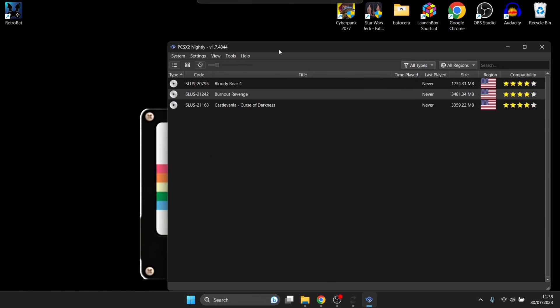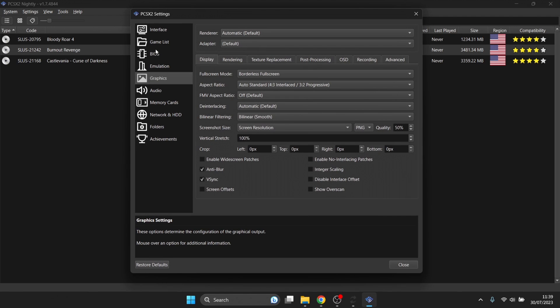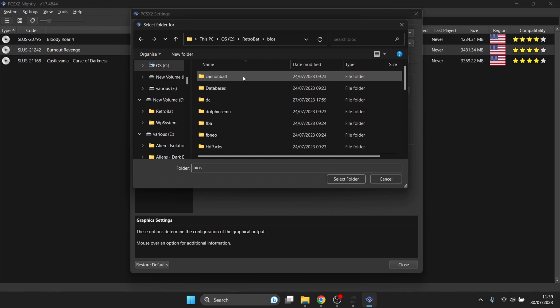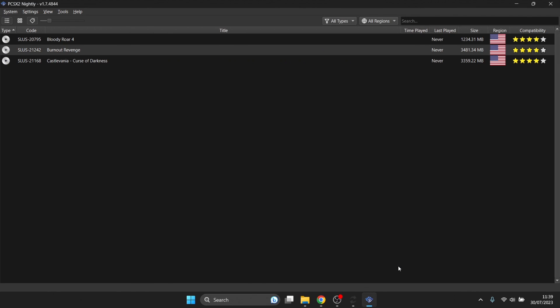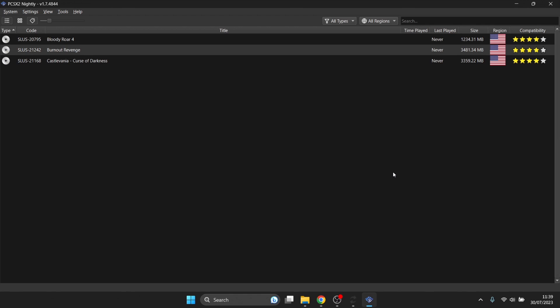With that done, go into Settings, then down to Graphics. Once the Graphics tab is open, go to Texture Replacement and link up this directory to where you dragged and dropped those Texture Packs. Just click Browse, find the Retrobat directory, go into the BIOS folder, then the PCSX2 folder, highlight the Textures folder, and press Select Folder. You can close this down now. If you haven't followed my full PlayStation 2 and Retrobat setup guide, be sure to check that one out.